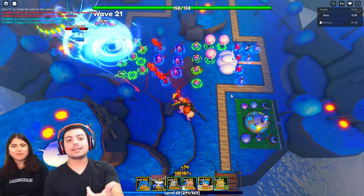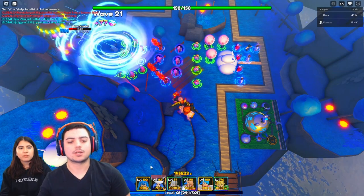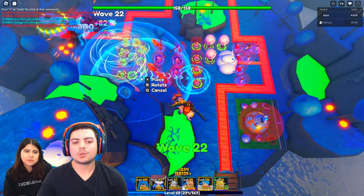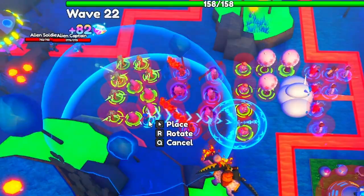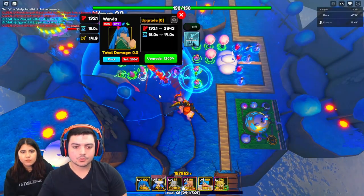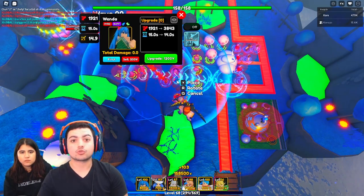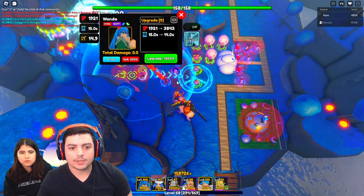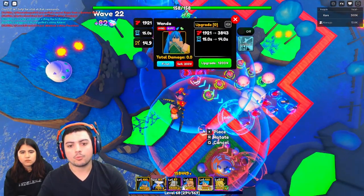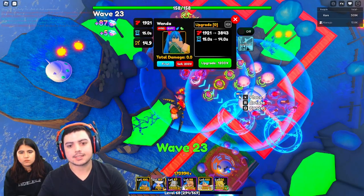We've accumulated a lot of money and put down a lot of our magic troops, so now it's time to show you exactly how to put down Wenda. It's actually a little more special than some people might know. We're going to put our first Wenda down here, making sure that the last unit — the last Leafy I have right here — is within her range. We'll put her down right there, and now we have this range to work with, making sure that the next Wenda is within this range.